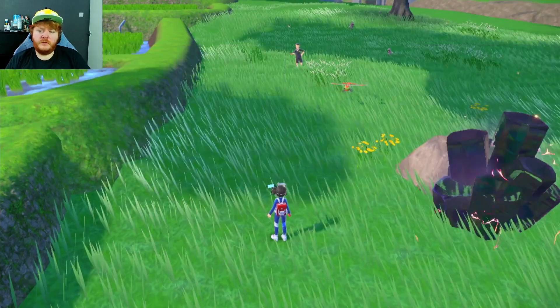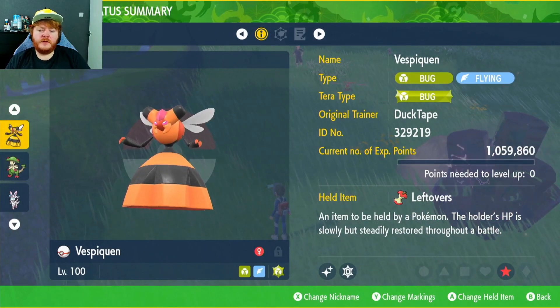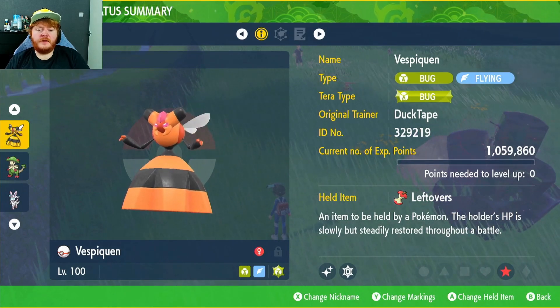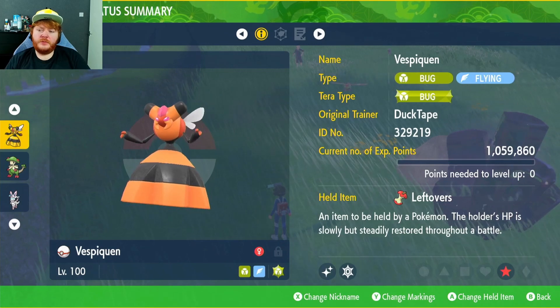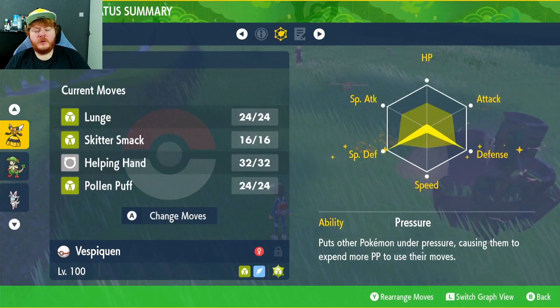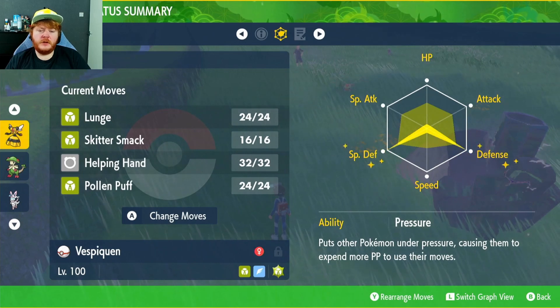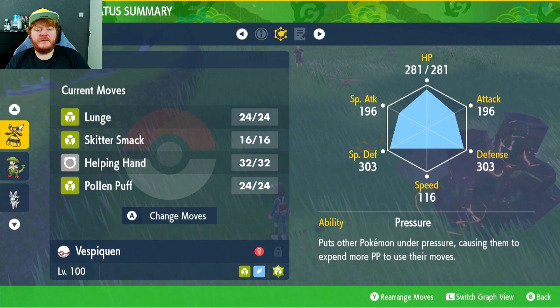So we're just going to go through this build real quick. Bug-type Tera, the held item is Leftovers to restore health every single turn — at the end of the turn that will restore 6.25% of our health. This will be a support build, so you want the Serious nature so everything is just normal. Max EVs in Special Defense and Defense, and max IVs in everything.